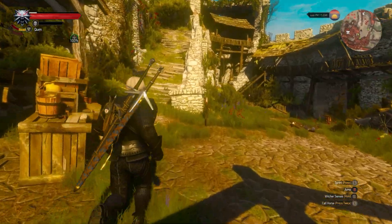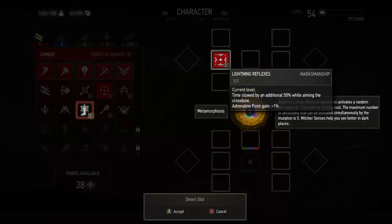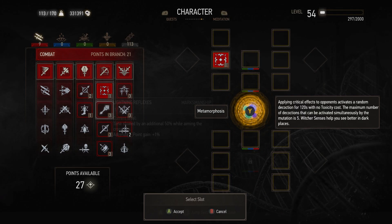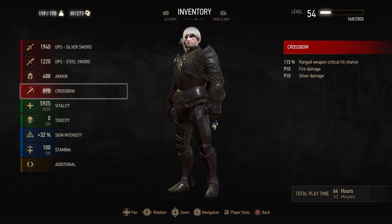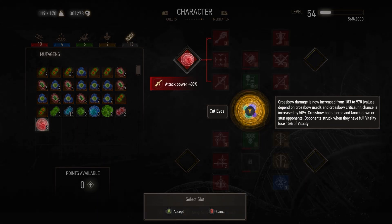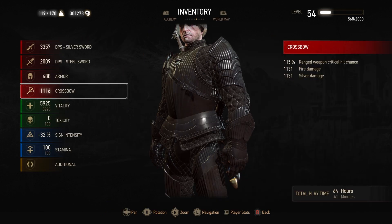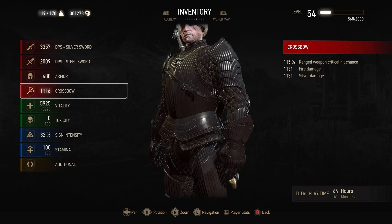I found good value in that rather than using Quen as a protective sign, which you can still use because Quen is pretty good. I was trying to figure out ways to increase the overall attack power of the crossbow bolts. Your attack power is directly related to the damage you do with crossbows, so we're going with the four red mutations in our skills line to just overall increase attack power — the more you buff it, the more damage the crossbow bolts will actually do.